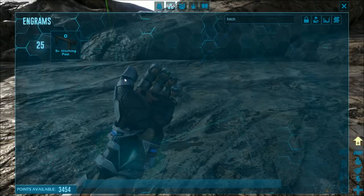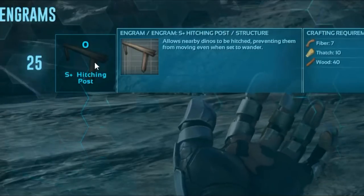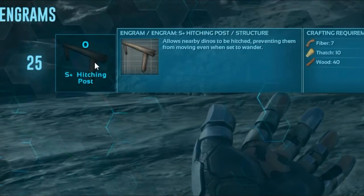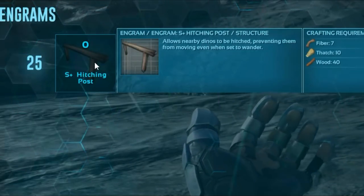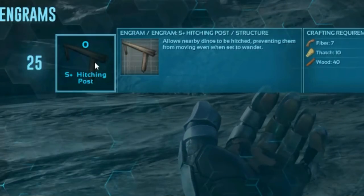Hey, what's up everyone, Angelic Vixen here from Lucky by Nature. Today I'm going to show you the Structures Plus hitching post. This is incredibly beneficial when you're breeding your dinos — it allows your nearby dinos to be hitched, preventing them from moving even when they're set to wander. You know how it's a struggle — you always have to build a little area for your dinos so they don't go running around. That's really complicated, especially with big dinos, so the hitching post is incredibly beneficial when it comes to breeding.